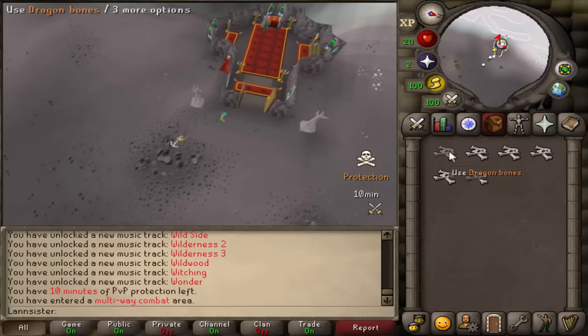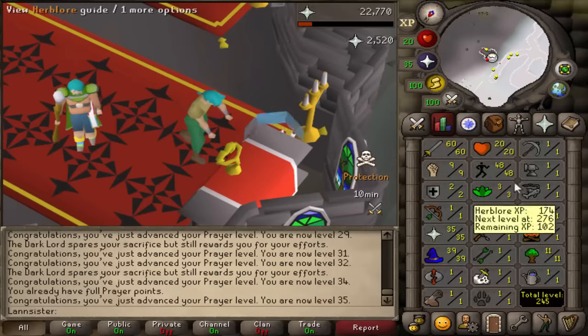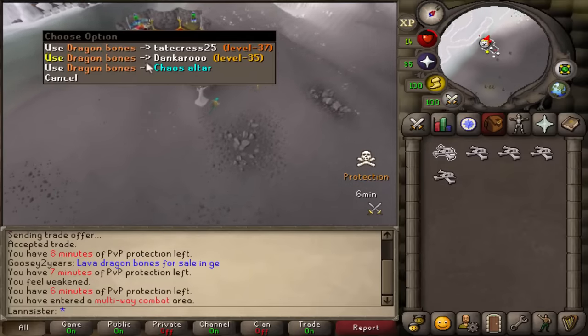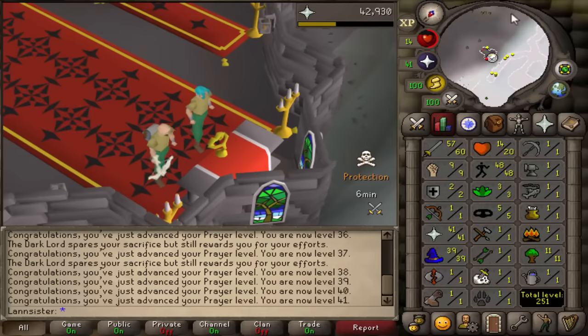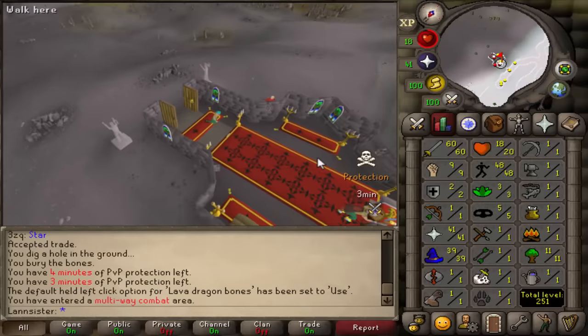Six bones, that's all I have. Please be enough. I only got 35. It's fine — we got five more bones. We're back, still on protection so no one can PK us. I only got 41 with four lava dragon bones. If this is not enough, I'm logging off and quitting Deadman Mode.